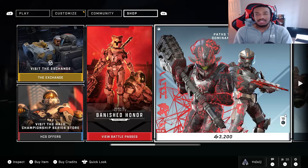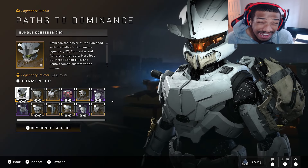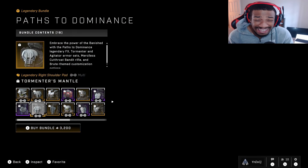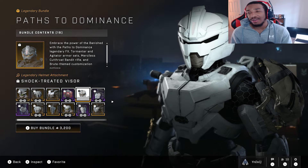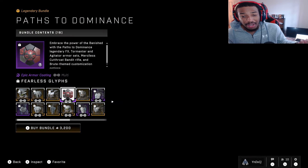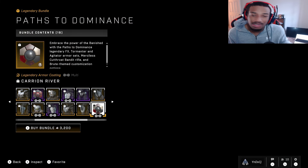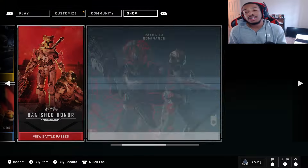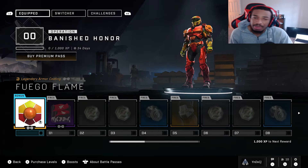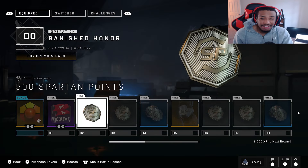Coming through the shop they got this big-ass bundle that's 3,200 credits, bro. Some of the stuff in here is cool but damn, 3,200 — I'm not gonna lie this is cool but I'm probably not gonna rock it. I'll probably rock the Shock Threat visor. Agitator is hard but I don't want to pay 3,200 for it, so it's probably gonna be a skip for me. Going back to the battle pass, quick 20-tier pass again — honestly nothing crazy in my opinion, I think it's kind of a downgrade.